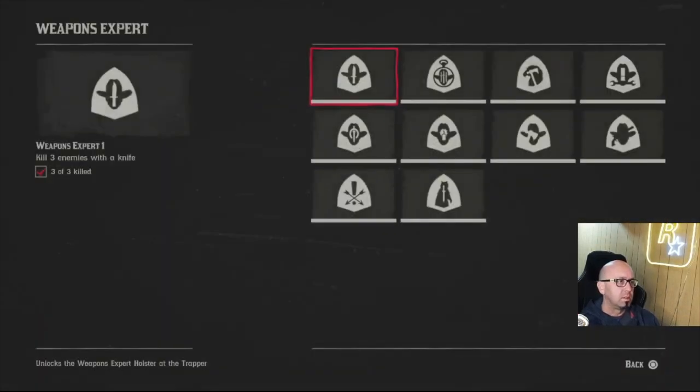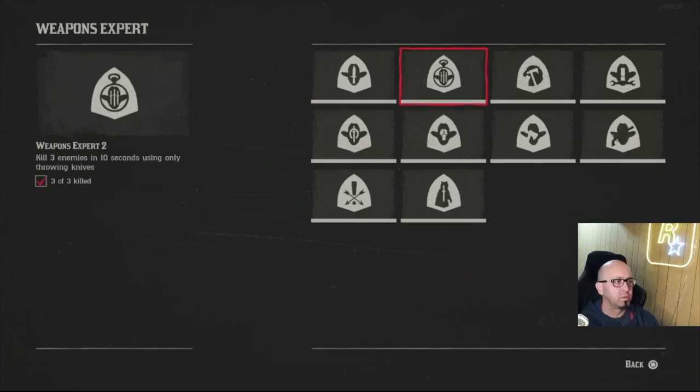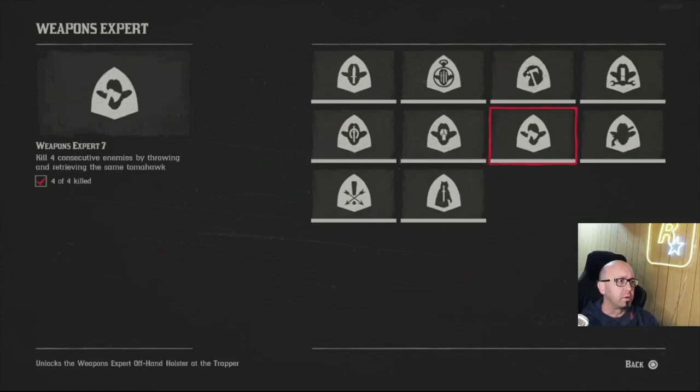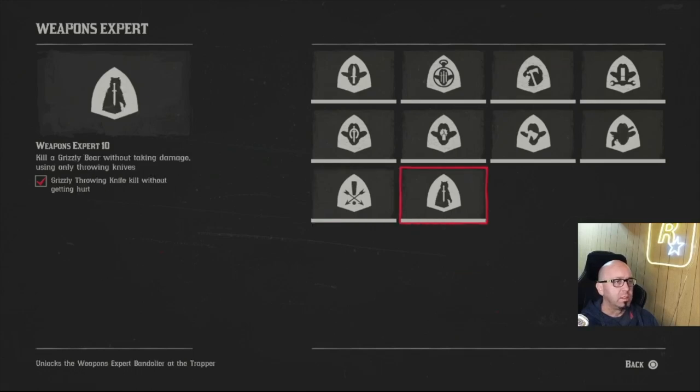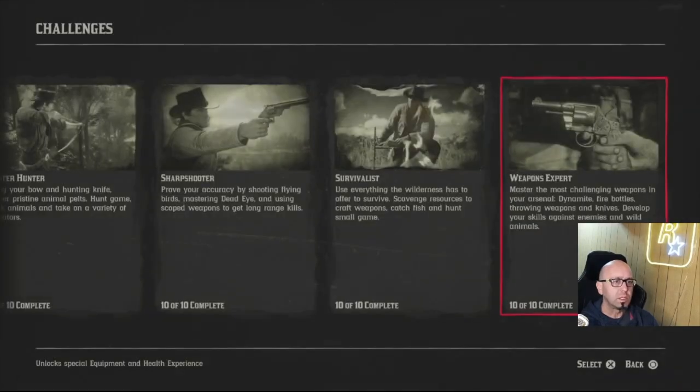Weapons expert — you want to have the improved knife, make sure it's one and done. Ten enemies easy. Five mounted enemies using one throwing knife — use an improved throwing knife. Find a gang campsite; I think south of Rhodes is where I got that one. Four consecutive enemies by throwing and retrieving the same tomahawk — took some doing but not too bad. Kill 15 enemies using a long-barreled sidearm — I had to go make one but that was easy. Nine unaware — easiest one of all. Using a poison throwing knife on a bear — it took me 30 seconds once I found the bear; one and done.